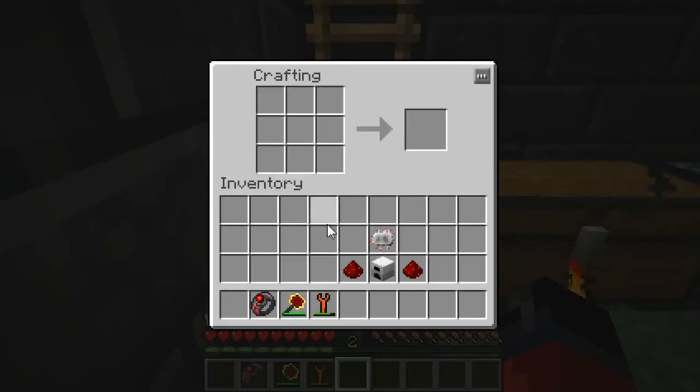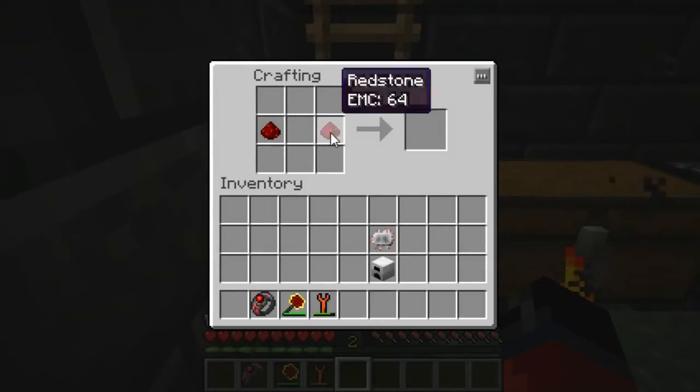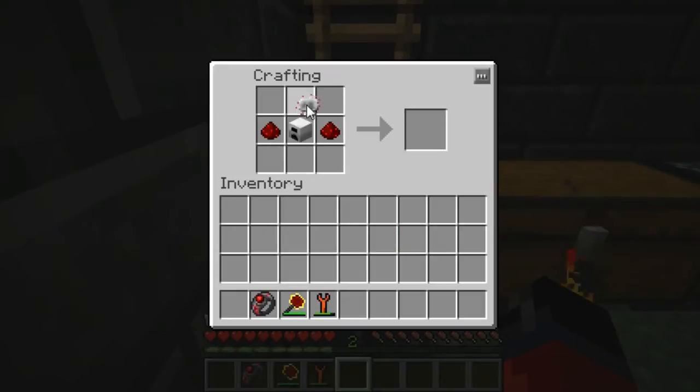Next up we're going to make the electric furnace. Some of you may want to pause the video at this point and take note of the items you're going to need over here in the left-hand corner. Once you have them, simply place them in the crafting grid like so, and as you can see that gives us our electric furnace.